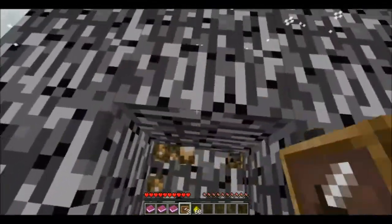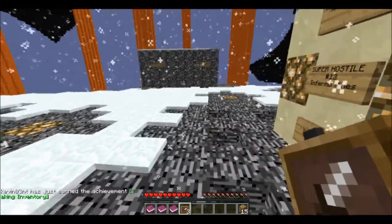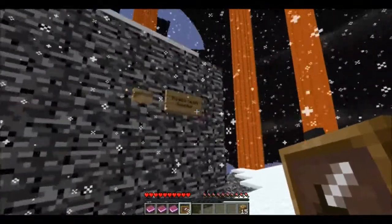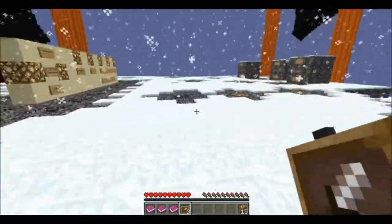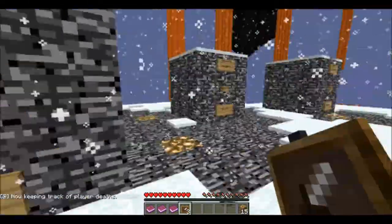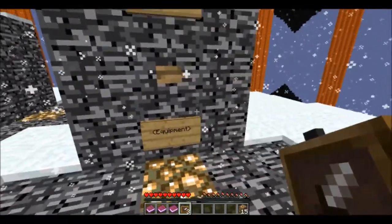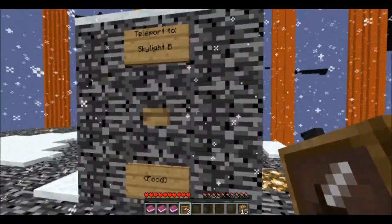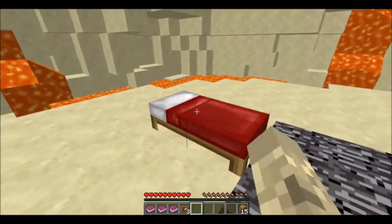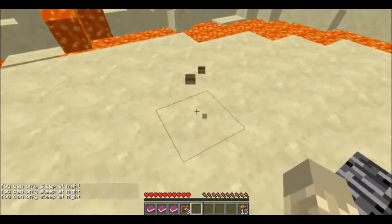We might want to light up some areas. Achievement get: Taking Inventory! Oh, this is a death counter - let's enable it. Now keeping track of player deaths. Skylight A: wood. Skylight B: food. Skylight C: equipment. We're gonna need food though - food is necessary.